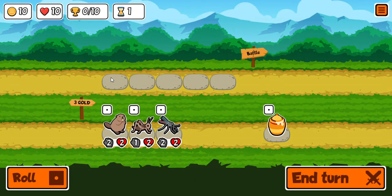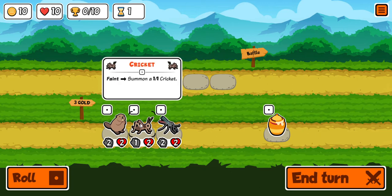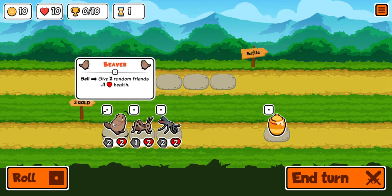So I did one battle earlier and I didn't win. You got gold, you got your lives, you got trophies, and this is your first turn. Everything down here costs three gold, so I got ten gold up here. I got a mosquito, I got a cricket, and I got a beaver.